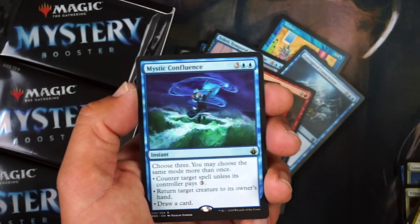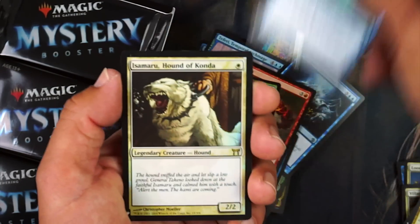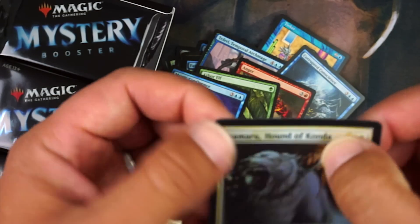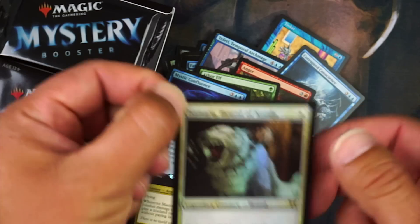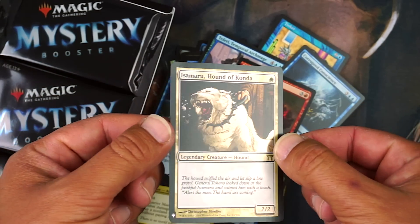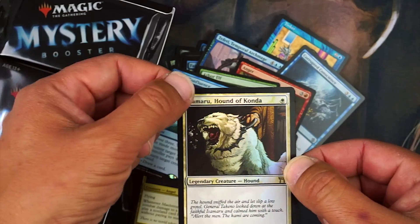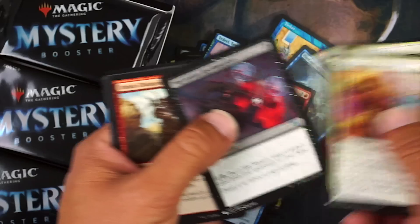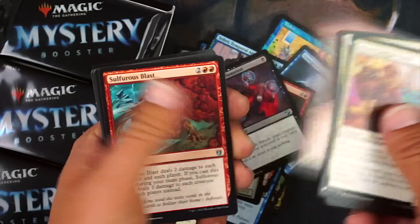Mystic Confluence — sure, reprinted again. And — wait, there's a bend in it. Lame. But it's Hound of Konda — I can see a little bend in the corner, oh well. Freyalise, Llanowar's Fury — Reclamation — that's a cool card.